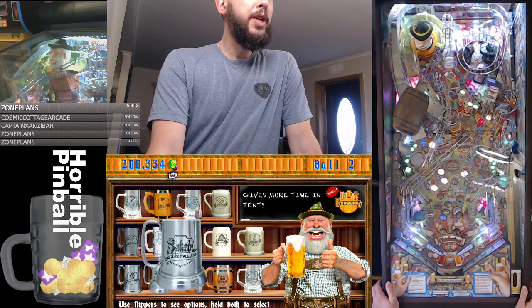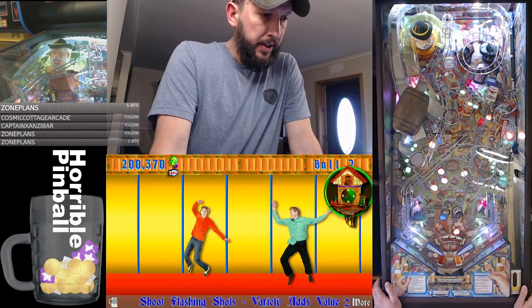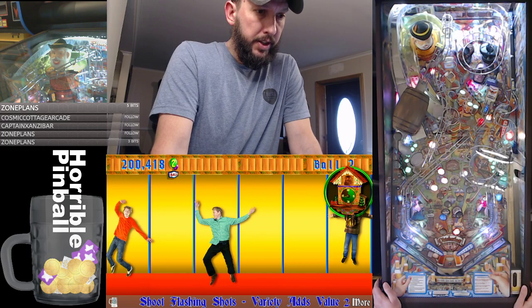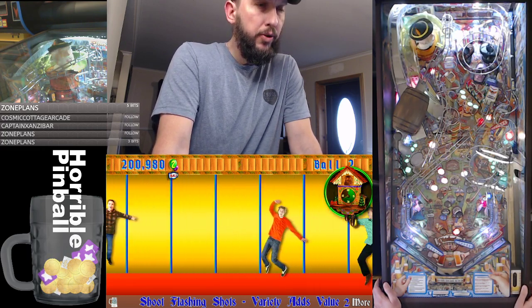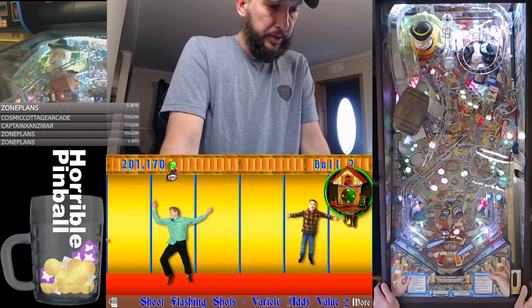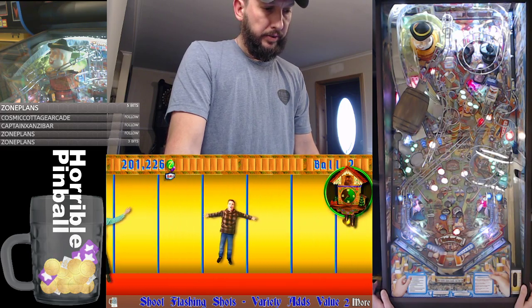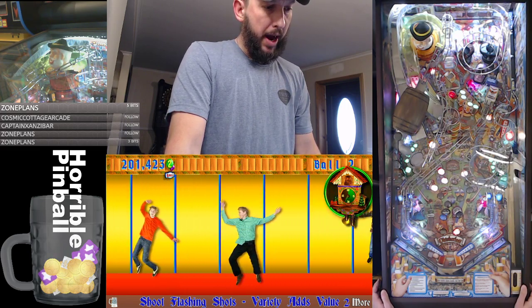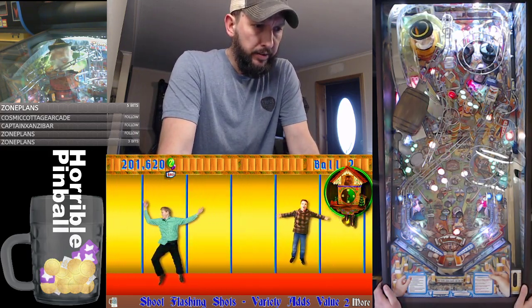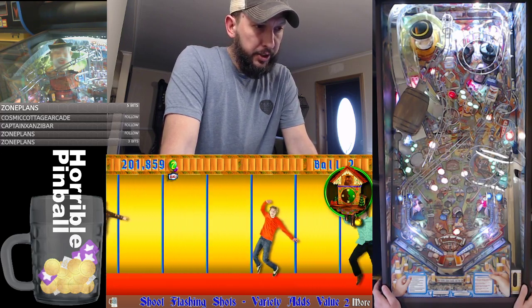Let's give more time in tents. Extra balls lit, which is the food stand. That's a mag nab. Just knock down the food stand, which allows you to get the extra ball.